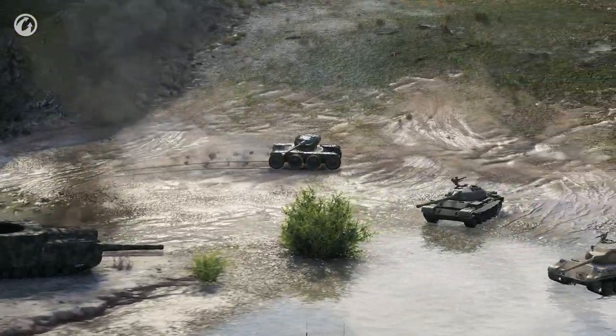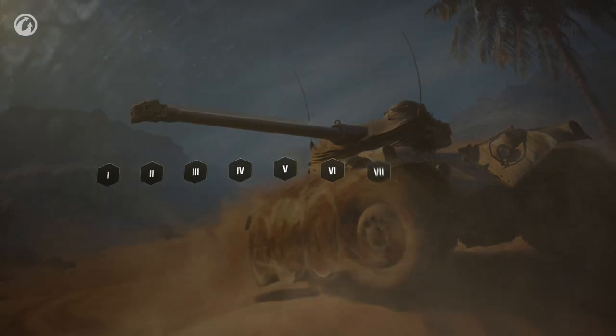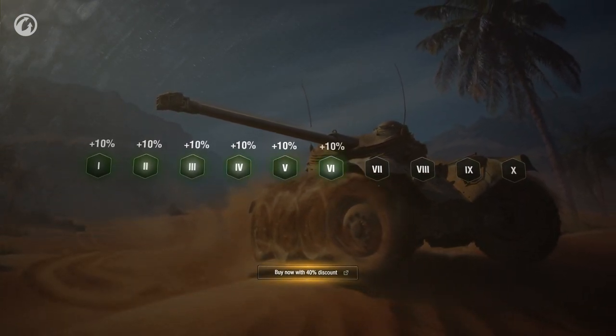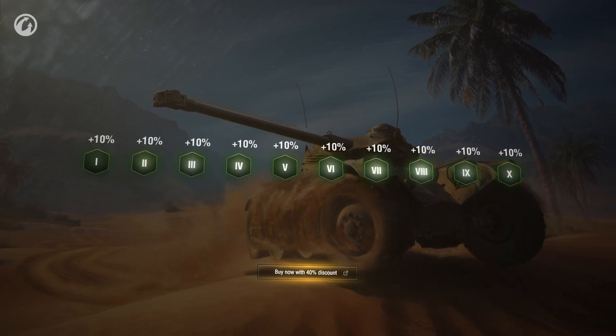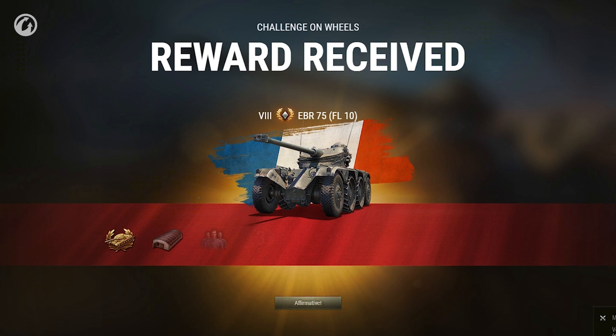Do you want to receive the rewards and roll out your Panar on the very first day of the event? There's another way to get it — you can purchase a special bundle in the premium shop anytime. Every completed stage gifts you a stackable 10% discount, and the main prize will become yours alongside the rewards for all remaining stages of the Challenge on Wheels.